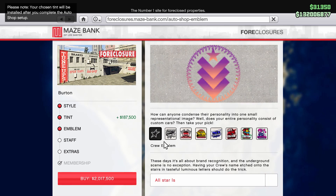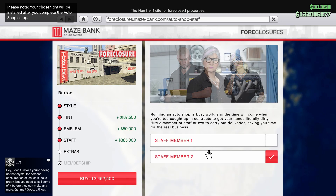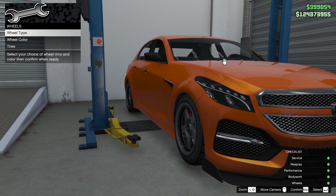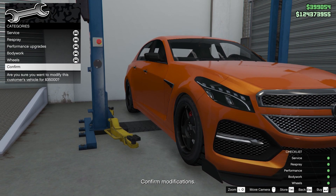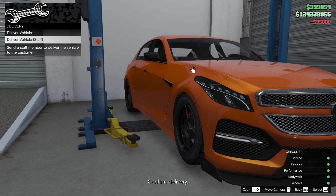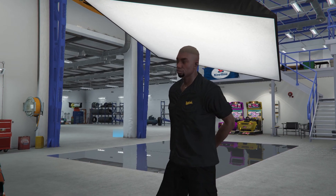Secondly, there are some additional purchases like staff and extras. Staff is your worker at the auto shop. Once a car service is finished, staff can deliver the car to the customer, and this is of course passively processed. So if you do not have any staff, you have to deliver the car to the customer by yourself. I recommend buying at least one staff member in order to passively deliver the car.